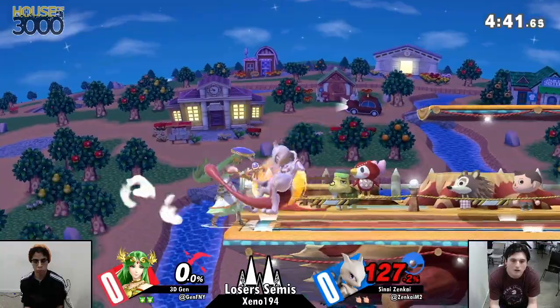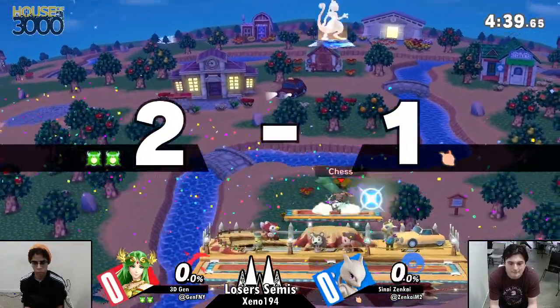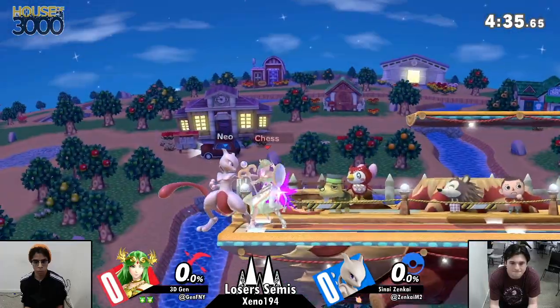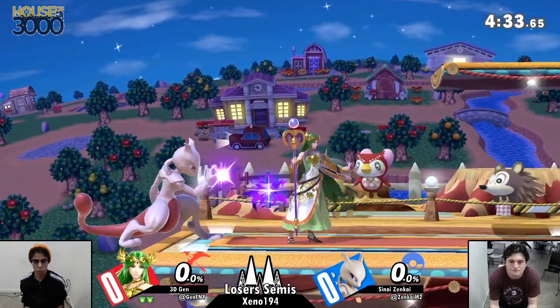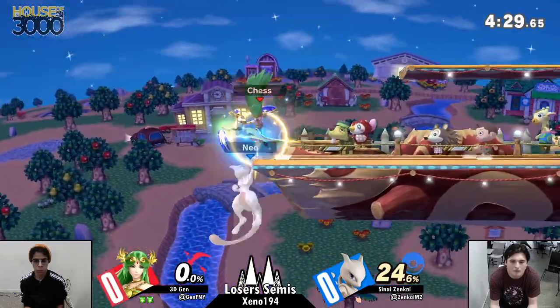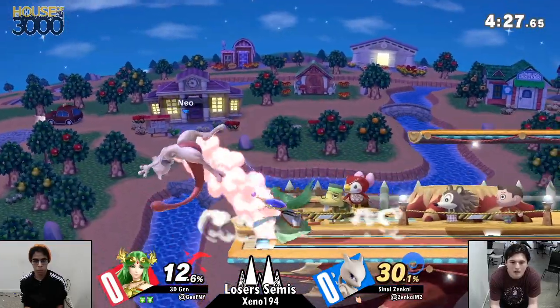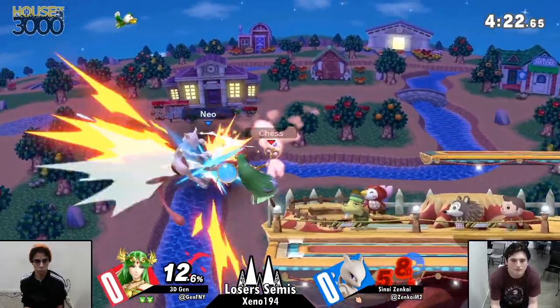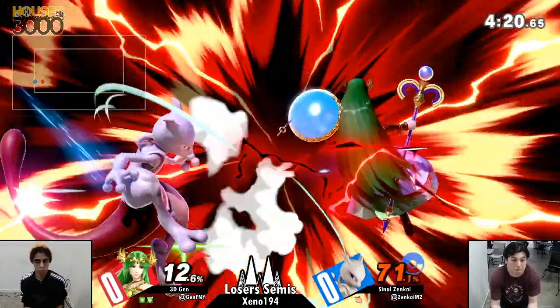You couldn't roll past it, you couldn't get up normally, you couldn't jump. But this is quite the deficit for Zenkai right now — a whole stock down. Parried on the jabs to block it, forgot to punish. So dangerous for him, but so smart of him just to keep his jump, teleporting immediately back to the stage. He was a little bit hasty getting off stage, but that was really good.